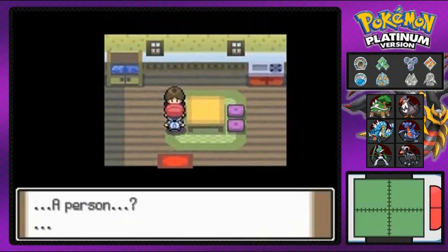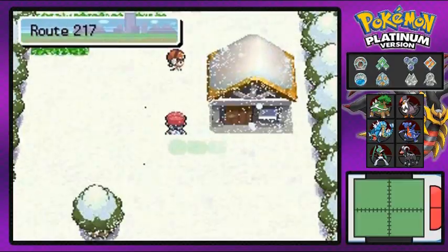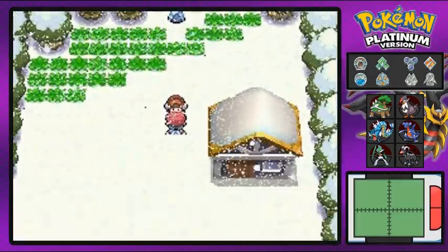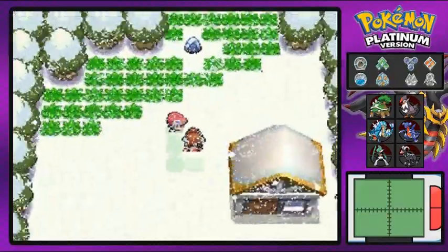Here's a house and it's not dark — a person, rare sight! We get ourselves a Spell Tag as a gift, which is for ghost type Pokemon. Moving on — someone's giving us a hint to use the Dowsing Machine because there might be a hidden treasure nearby.